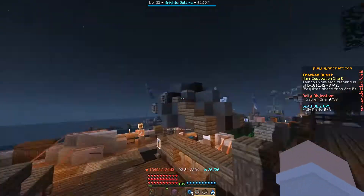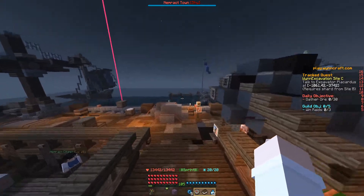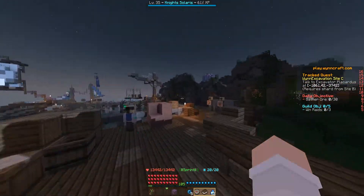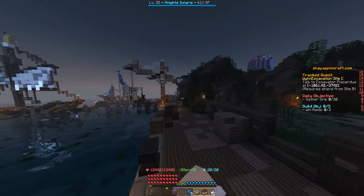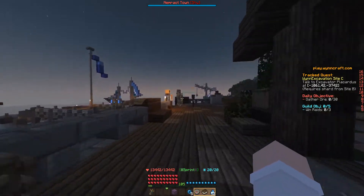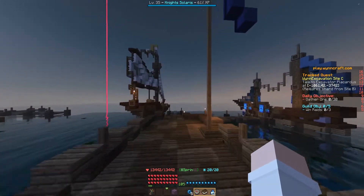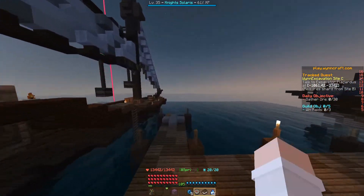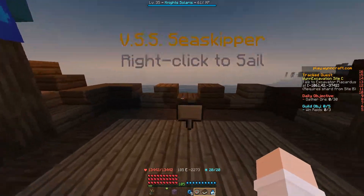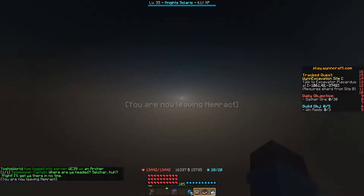We're starting in the Nemrak Bank here, and we're going to need a few Emerald Blocks, because we are taking two Sea Skipper rides. We're going to go first to Selchar, and then from Selchar we're going over to the Volcanic Isles. You can't buy a ticket to the Volcanic Isles from here, so you need to go to Selchar to get one.